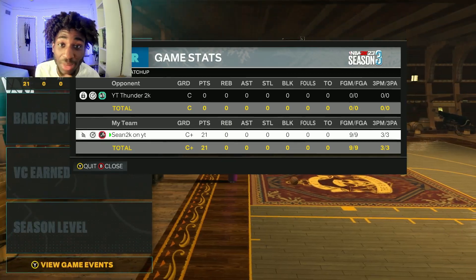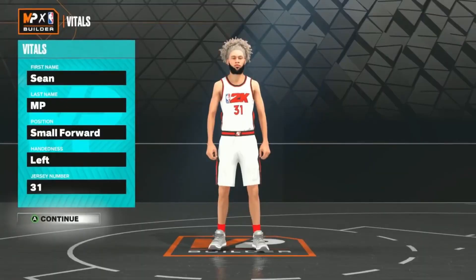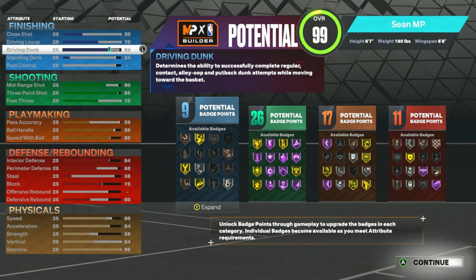After that gameplay, I know y'all want to see exactly how I made this build. Y'all just saw me go insane in that 1v1 — now I'll show you how to make this crazy build. For the position, go small forward. For the height, go six-foot-seven, 180 on the weight, and a six-foot-eight wingspan. Y'all might be questioning the wingspan, but we do get a 75 block — I was actually getting blocks and stops. For some reason this year, it's less about the wingspan and more about the actual stats you put on the build.